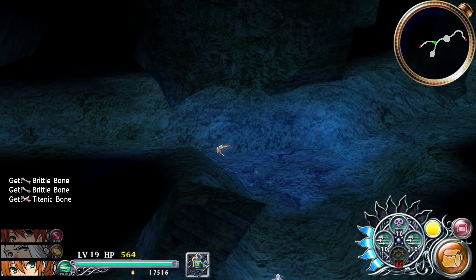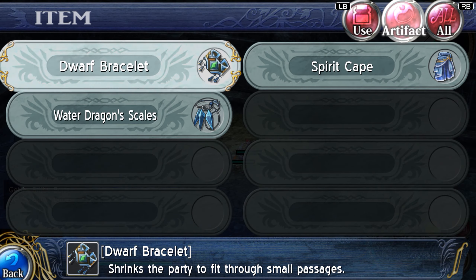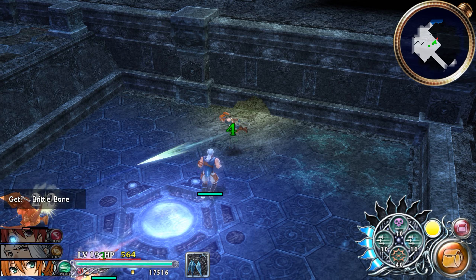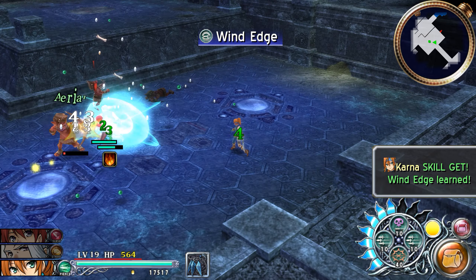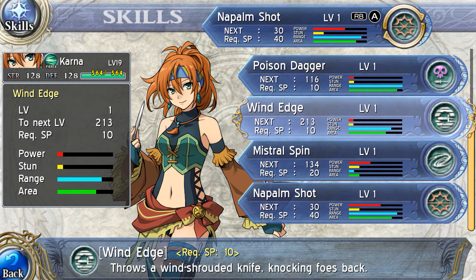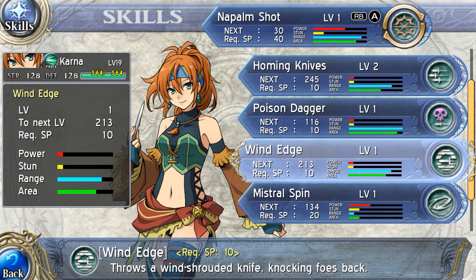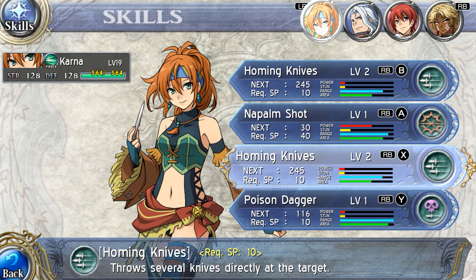Is there really nothing down here? I thought there'd be like materials or something, but I guess not — just an alcove full of more monsters! Wind edge! Oh, that looks pretty cool! Wind shroud knife — it's not safe!